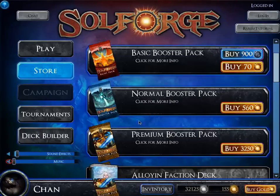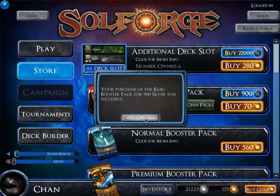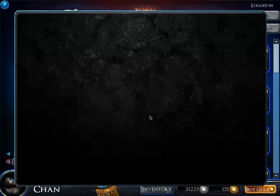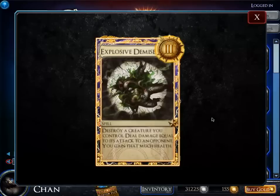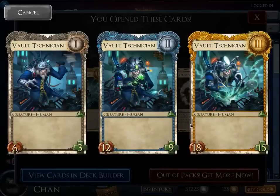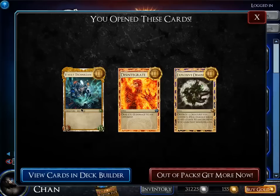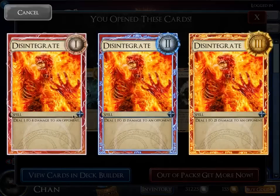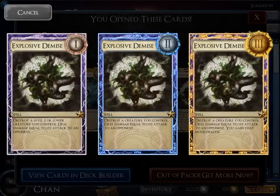I'll buy one right now and open it on video to show you guys. Oh, I got a heroic! There are three versions of each card — common is a green triangle, rare is a blue cross, and heroic is a yellow star. This is actually a card I don't have yet, so that's great. When you play a card from your hand, that exact copy will be upgraded the next time you draw it.